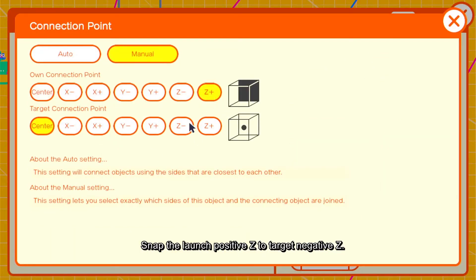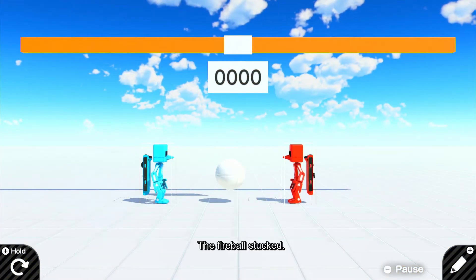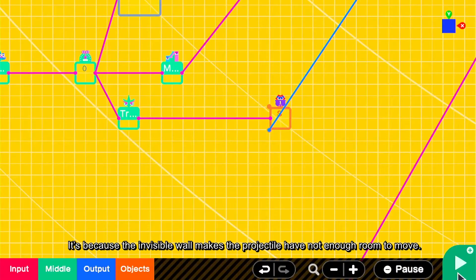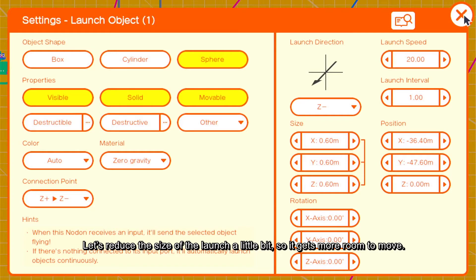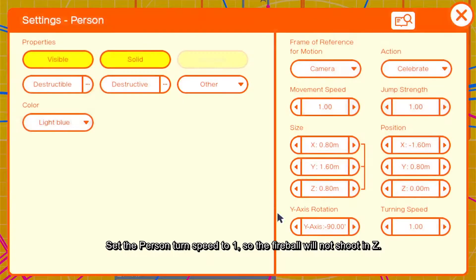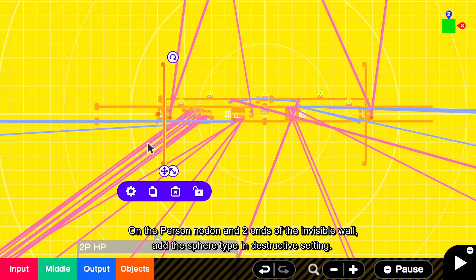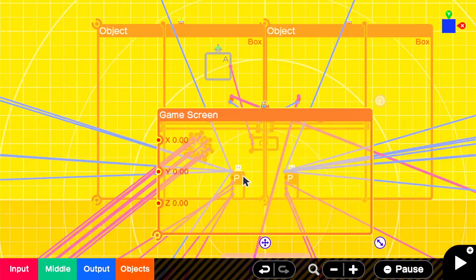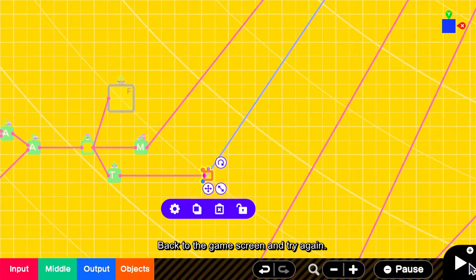Snap the launch to positive Z to target negative Z. Set the launch direction to negative Z. This is a heavy punch fireball, so I put 20 on the launch speed. Let's take a look. The fireball got stuck — it's because the invisible wall makes the projectile not have enough room to move. Beside this, we also have a few settings that need to change. Let's reduce the size of the launch a little bit so it gets more room to move. Set the person turn speed to 1 so the fireball will not shoot sideways. On the person nodon and the two ends of the invisible wall, add the sphere type and destructive setting. Change the launcher to destructible by person and box. Back to the game screen and try again.